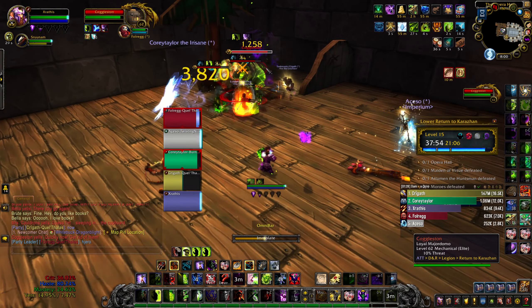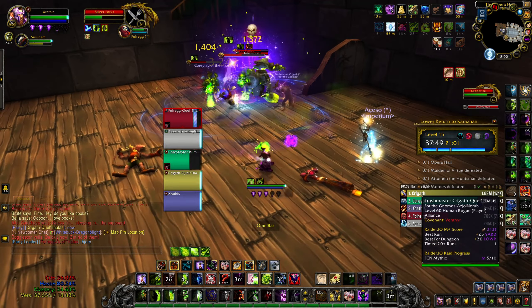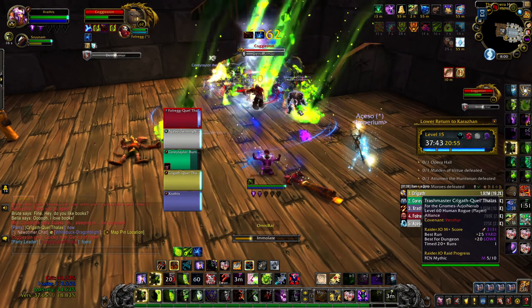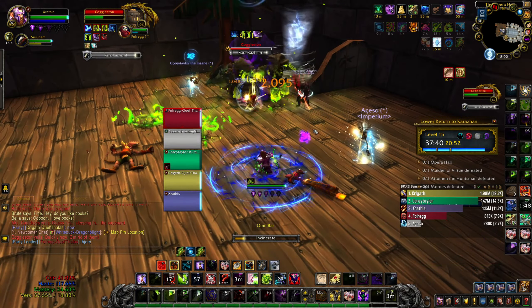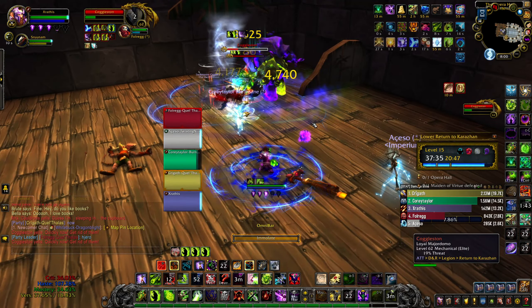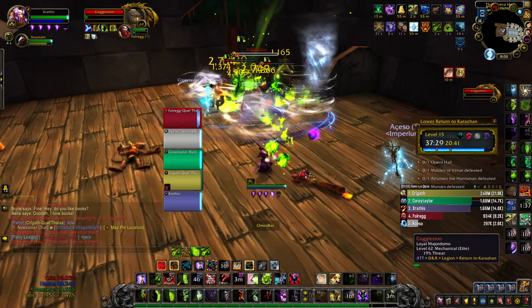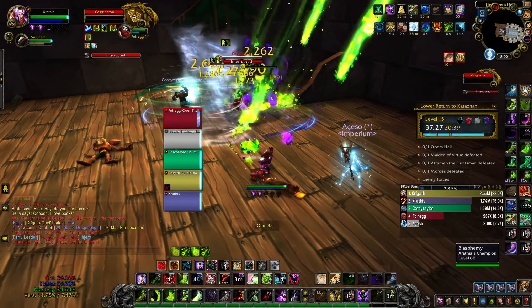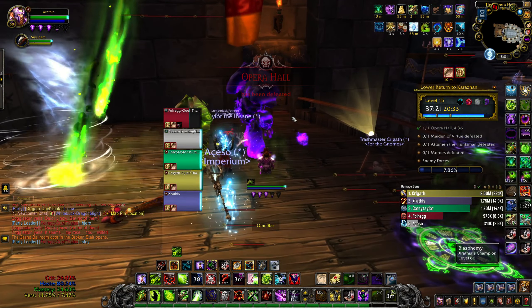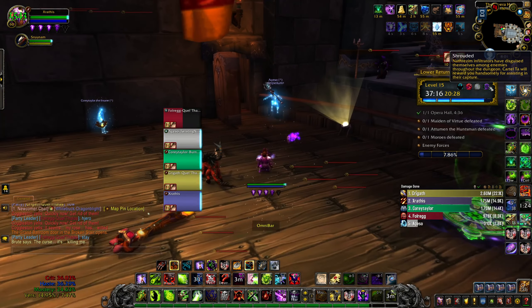Here we go with the damage. Popping my trinket, hitting Rain of Fire all day. Here come the bolts - one bolt, two bolt, three! Can we get the dots rolling? Yes, we can. Rain of Fire - that's going to generate a load of soul shards. Boom, easy boss. The affixes this week are Fortified, Bursting, Storming, and Shrouded.